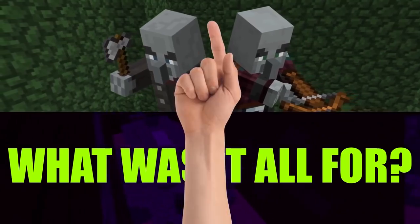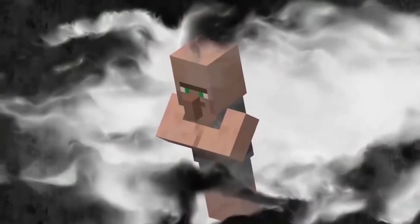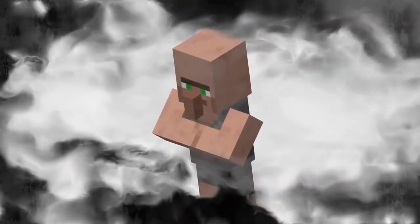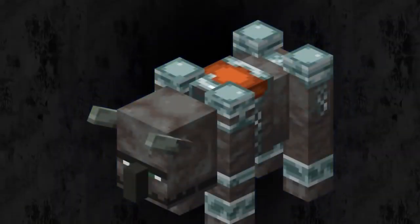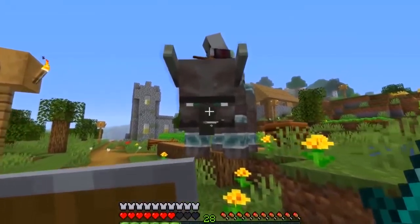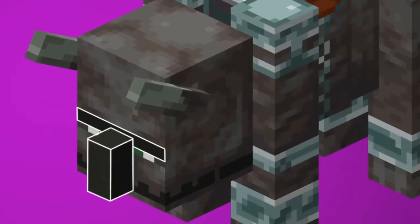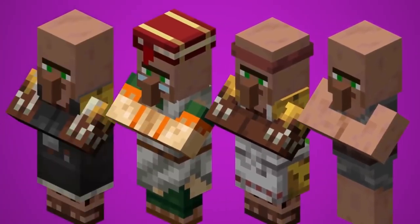What if I told you that the first atrocity — and yes, there are several — is that the illagers are kidnapping normal, peaceful villagers and turning them into animals? Take a closer look at the ravagers. The beasts that the illagers ride into battle. Most obviously there's that signature nose that completely matches a normal villager. But then what about the eyebrow? Ravagers have a unibrow, just like every other villager that exists in Minecraft.